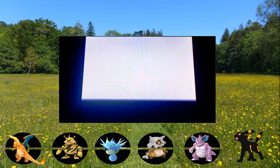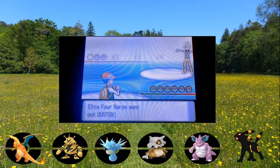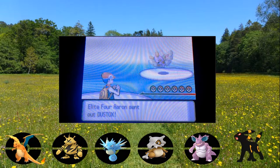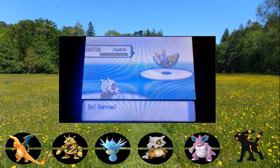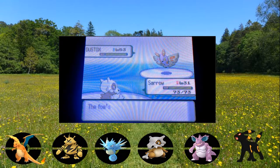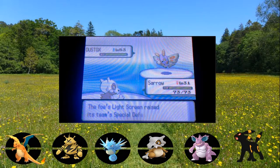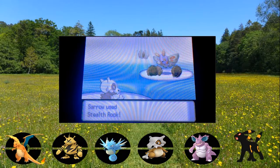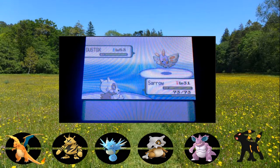We're going to take on two or three trainers per episode. Dustox comes out first at level 53. Sorrow is going to get absolutely murdered but we're going to see if we can land Stealth Rocks. Light Screen is out, Stealth Rocks is up - Sorrow served his purpose. Look how cute that sprite looks in Gen 4, that is gorgeous!